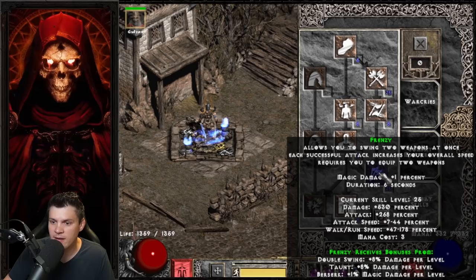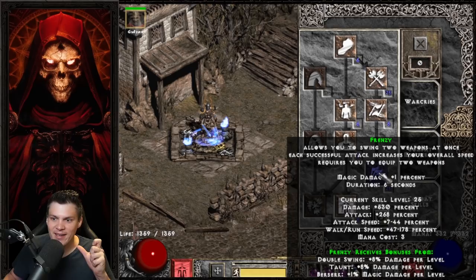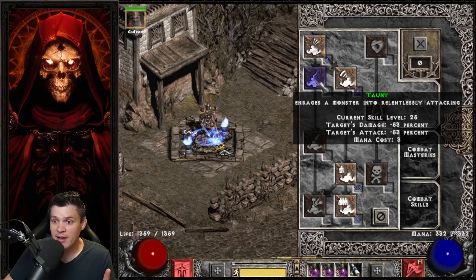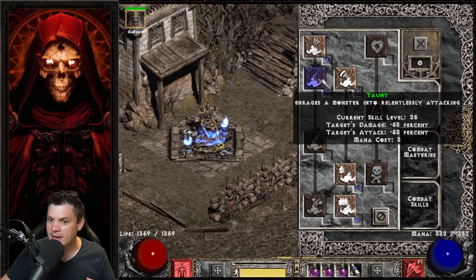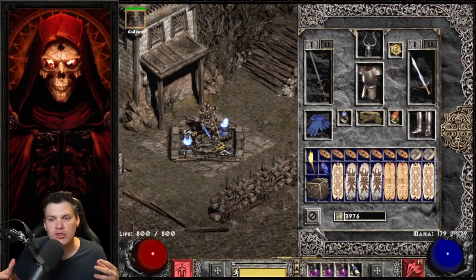I completely maxed Double Swing — that's a synergy for Frenzy — with one hard point into Double Swing initially, then completely maxed Frenzy. At level 25 with all synergies it's 530% damage, 268% attack rating, 7 to 44% attack speed, and 47 to 178% faster run-walk speed — tying back into that amazing movement I talked about as a pro. For the War Cry skill tree: one hard point into Howl, one into Shout, one into Battle Orders, one into Battle Command, then completely maxed Taunt because Taunt is a synergy to Frenzy, and all leftover points into Battle Orders. I maxed Taunt because Frenzy gets 8% damage per level for every single point put into Taunt.